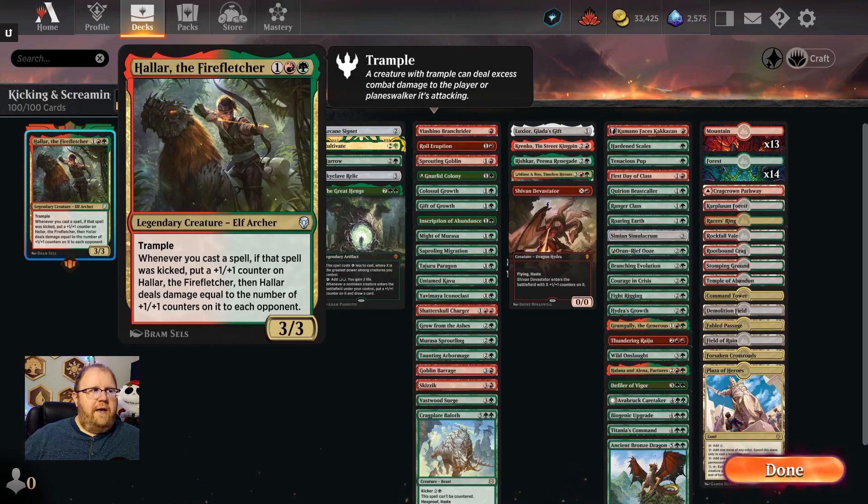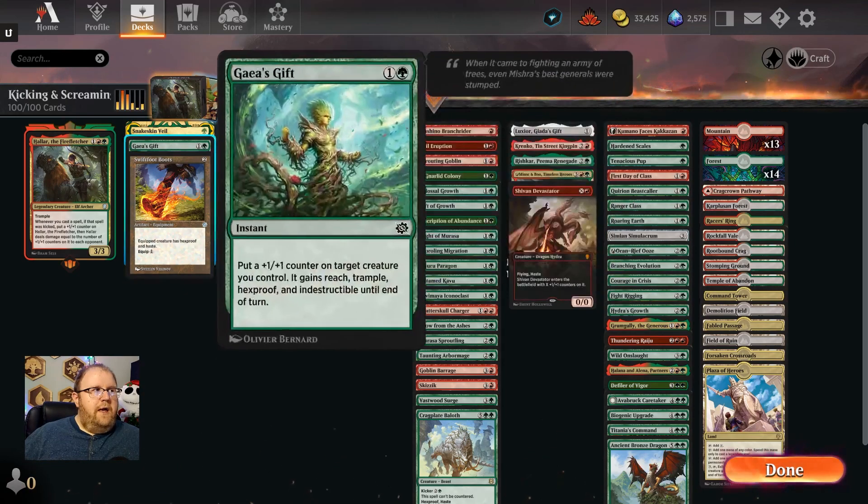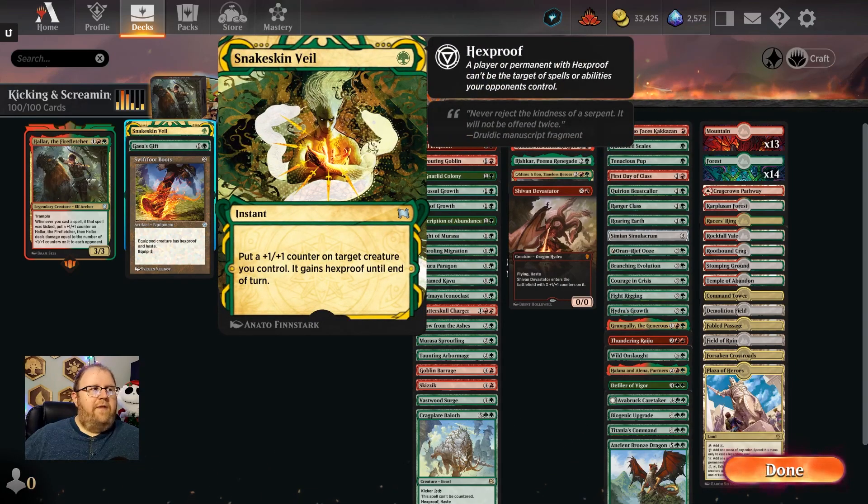So I decided to come back on Arena and revisit the Firefletcher. First, we have our standard protection stuff: Swiftfoot Boots, Gaia's Gift, and Snakeskin Veil. I included these because I like having the counters — the thing with the Firefletcher is it doesn't care where the counters came from. You can put a bunch of counters on there and then one kick spell, and all that damage is going to come flying at your opponent's head. The deck really doubles down as a +1/+1 counter synergy deck.